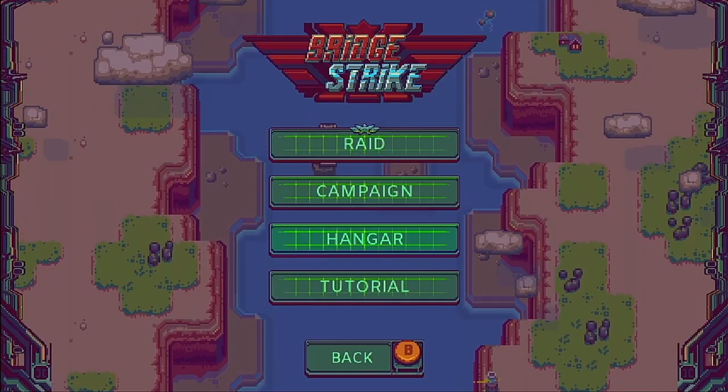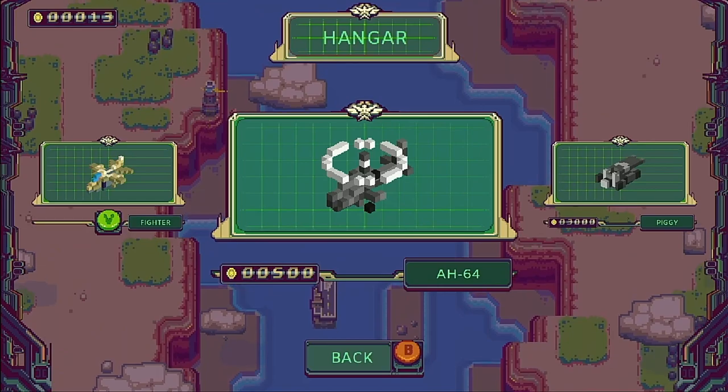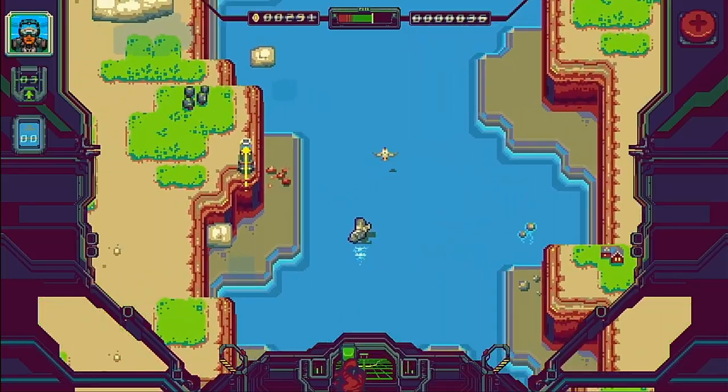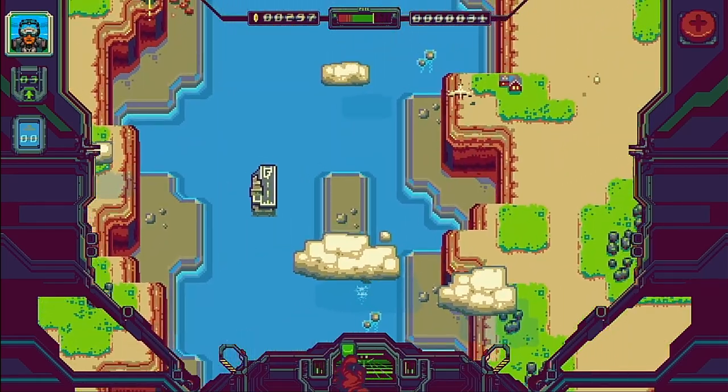Back in the play menu we can take a look at the hangar. Here we see a number of different vehicles ranging from helicopters to hovercrafts, each costing a different amount of coins to unlock. Each vehicle's maneuverability and speed is slightly different, which offers a little bit of gameplay variety.